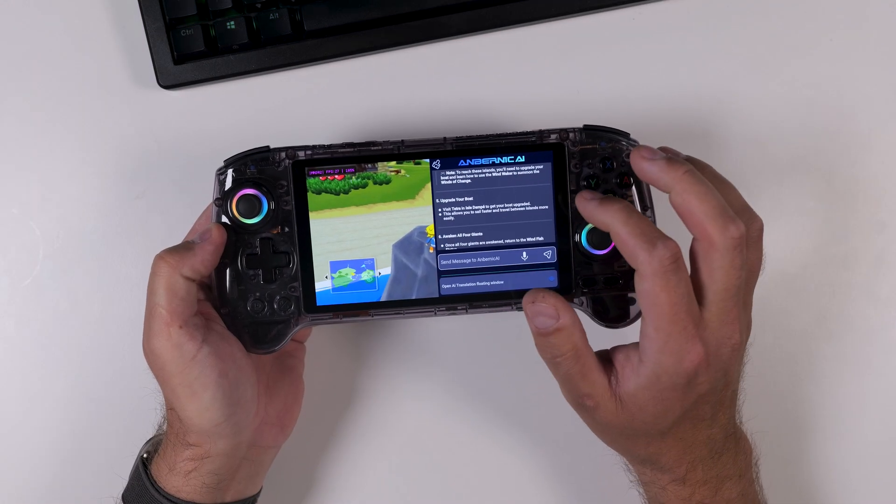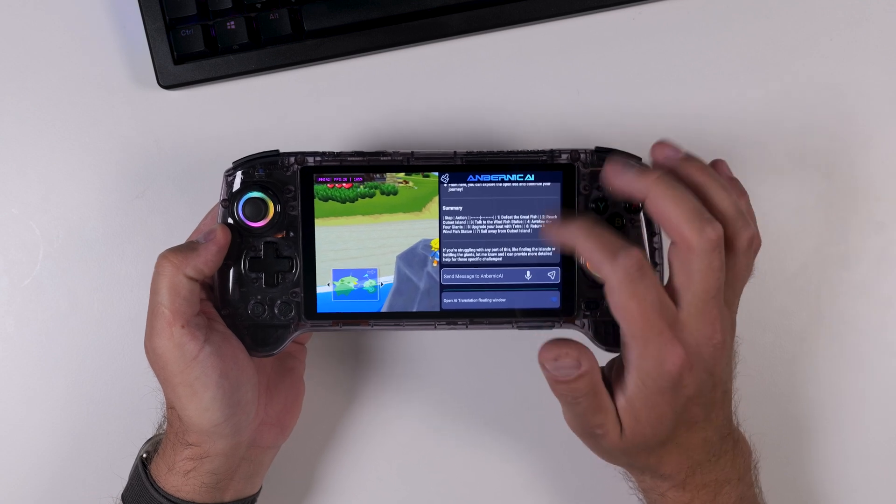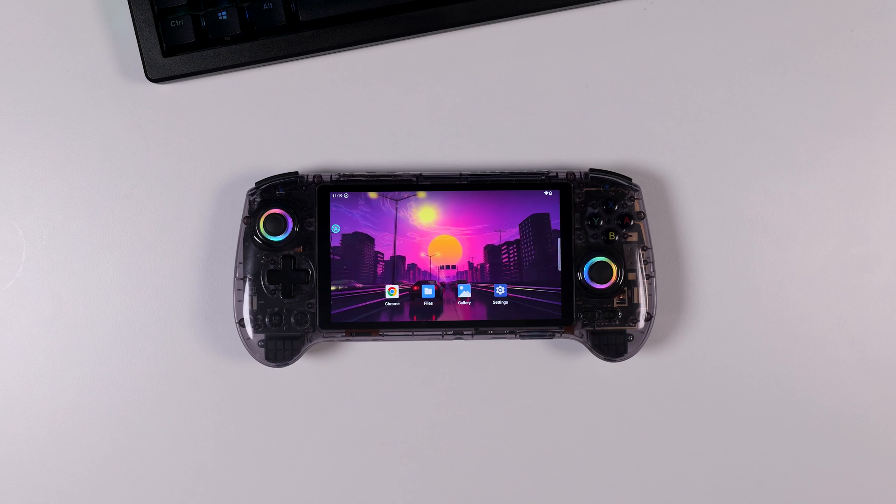But the real showstopper here is something called Ambernic AI. This feature is brand new and it opens up some really interesting possibilities for how we interact with our handhelds. In this video, I'll walk you through how to update your device, install the new firmware, and then we'll take a closer look at what Ambernic AI can actually do.